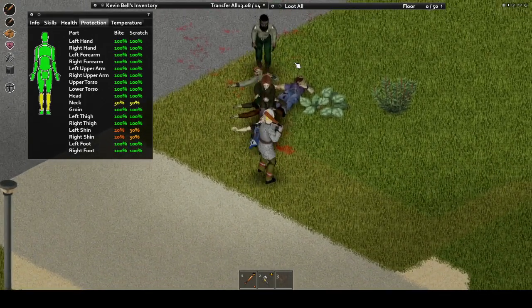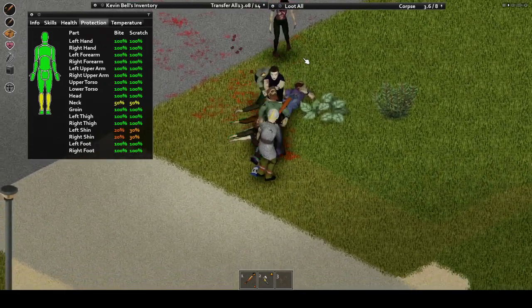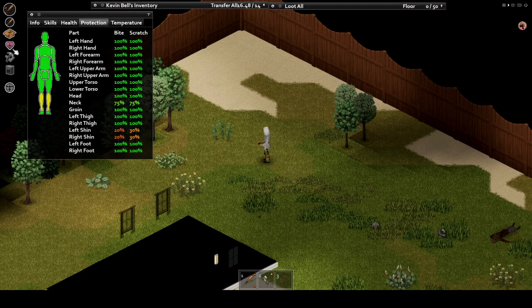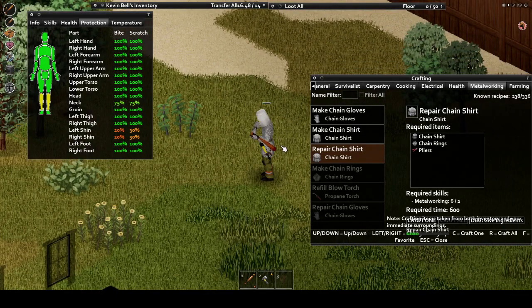This mod gets even better and provides a nice use for metalworking. Using wire and pliers, you can craft metal rings. Using these metal rings, you can either repair the chain armor you find in the world, or if you have a high enough level, you can craft your own chainmail armor. If you want to find this equipment, search storage areas and homes for your armor, and search hardware spawn points for the wire and pliers. Once you have these, you can easily create or repair your armor.